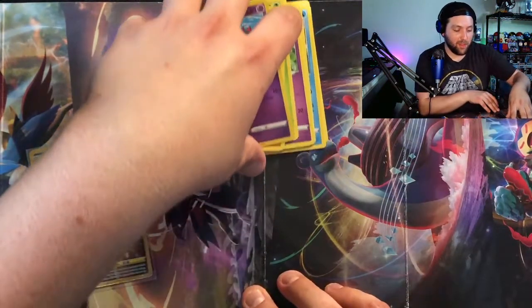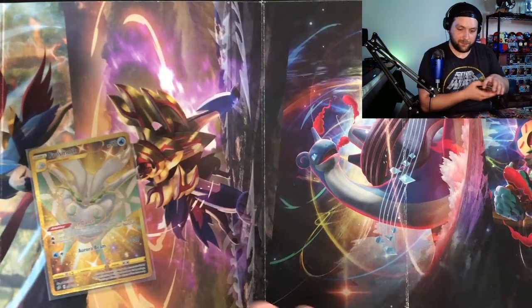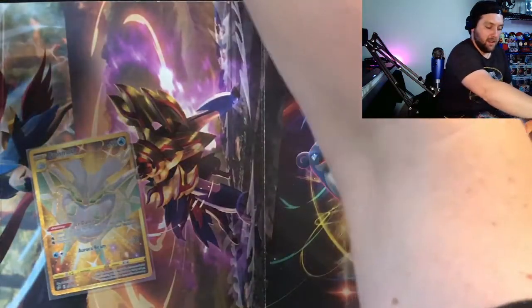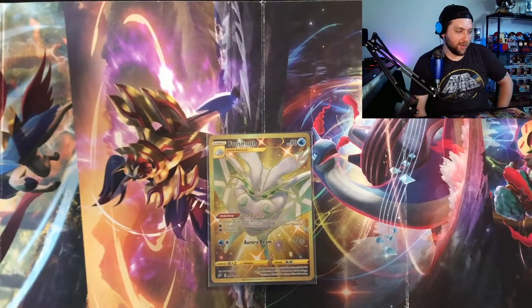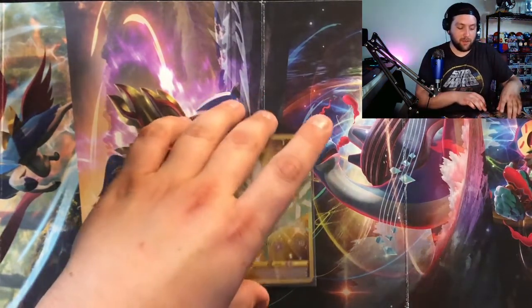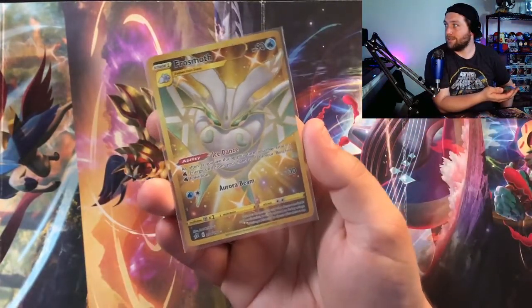Butterfree you're killing me — I like Frosmoth a lot more right now. But that's all right. All in all, not a great haul from these packs, but I'm not disappointed because of that gold Frosmoth. Other than that we got a Coalossal, the Rayquaza promo, and the Porygon Z card. I'll take the golden Frosmoth though — in my opinion that's probably worth the whole pull session right there. Hey, we're getting a couple golds, definitely making some ground.